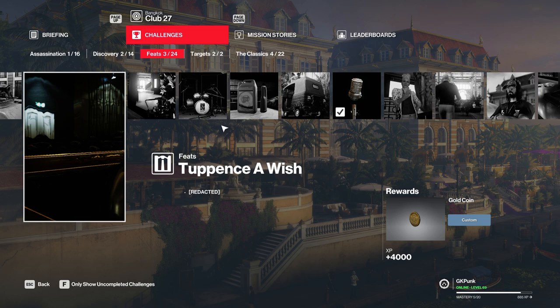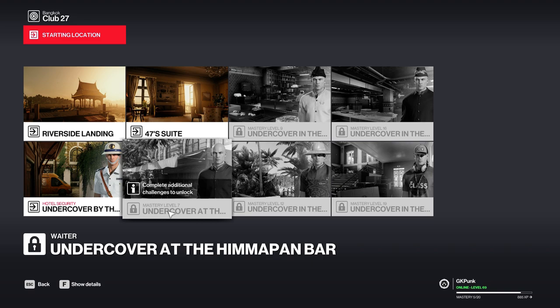Hey guys, GKPunk here, welcome to another Hitman 2 video. We all know why you're here — you want this gold coin. It's basically the same thing from my Hitman 2016 walkthrough, but there's one coin that's missing. Several people asked how to get another coin, so this video is just to show you that one extra coin.